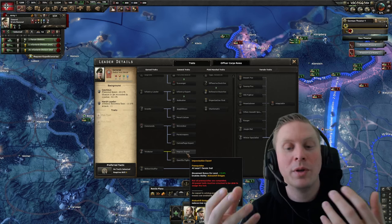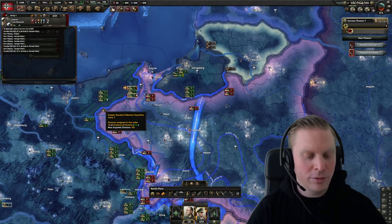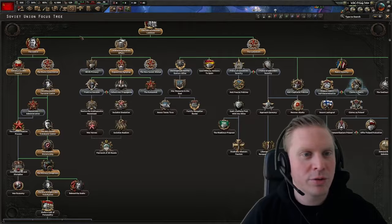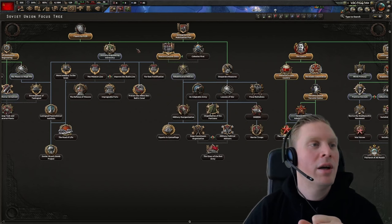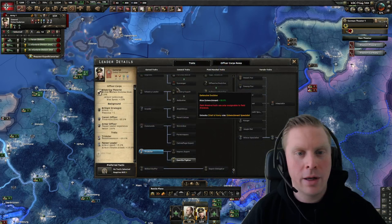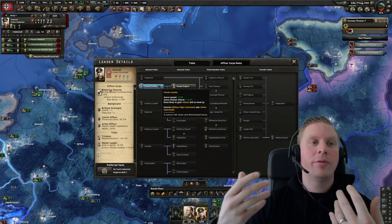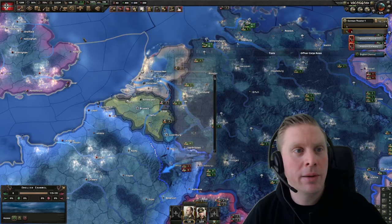If you fight a lot in mountains and get the mountain trait, you also get movement plus 5 percent — that's also division speed. Going to the Soviet Union, we have Cossack things: restoring Cossack units gives cavalry speed, which is also division speed but only applies to cavalry units. Similarly in Germany, a leader with the panzer leader trait gives armor speed — so everything that is armor in your division template gets that extra movement speed on land.